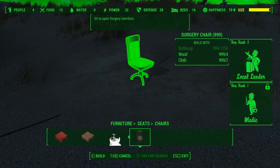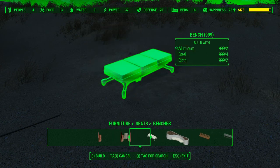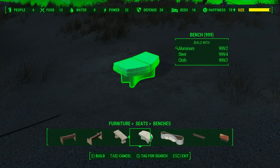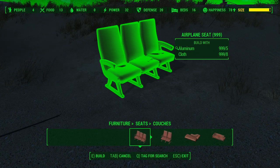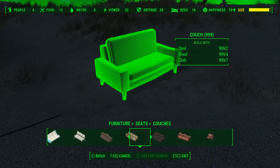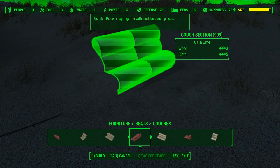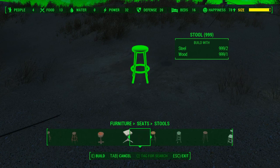Then you have the surgery chair where you can go to the surgical interface. Benches add diner stuff, Institute stuff, and church-themed stuff along with the ones already in the game. They have various couches — they don't add too many, but you have ones that can clip together. Stools — they only added two.